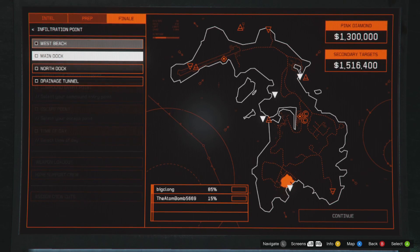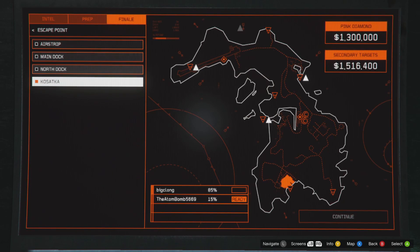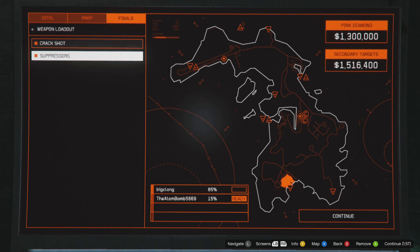I decided to bring Adam along so we can pick up some secondary targets inside the compound, and to show you guys how the keypads work in El Rubio's compound to pick up those secondary targets.